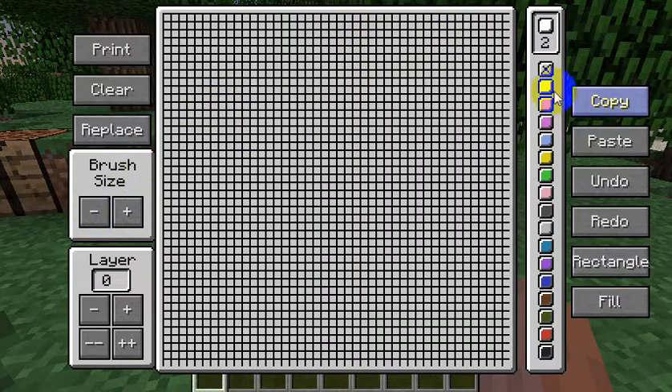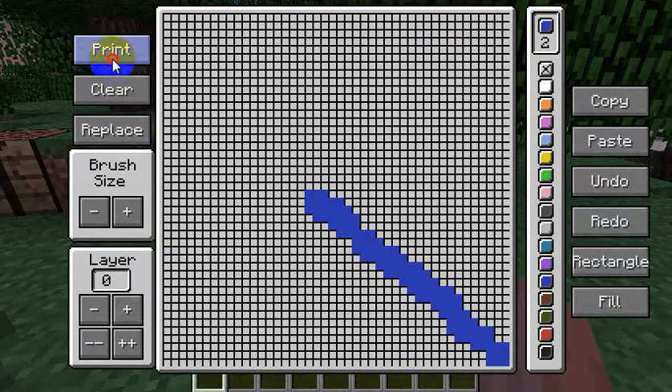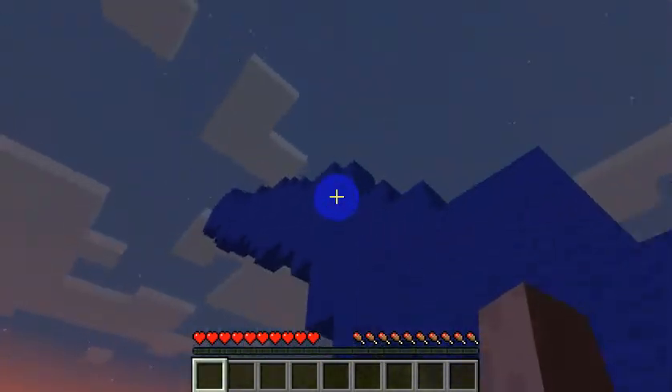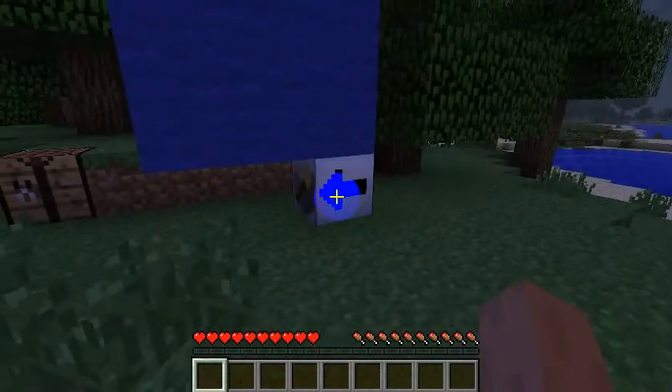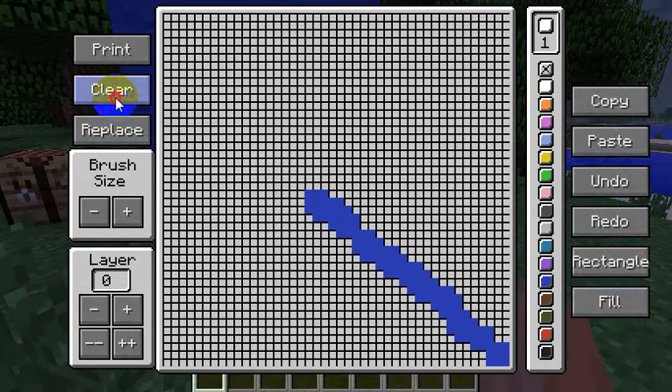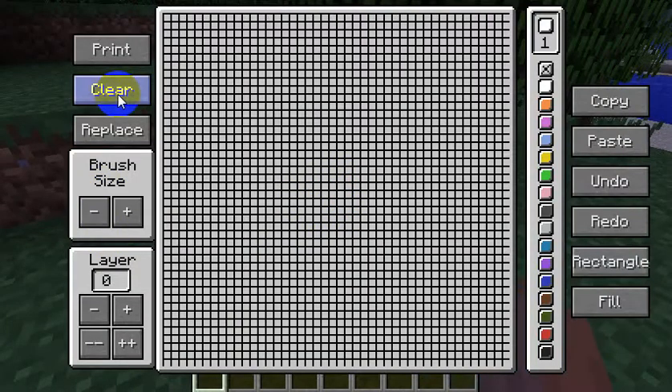I'm going to do brush size two, and then you can mess around with this. I'll use blue, and I'm just going to do this. When I hit print — look what it does — it prints it out! Isn't that just really cool? If I hit clear print, it goes away. You could make all sorts of stuff. Now you can do 8-bit pixel art by just doing this — I thought this was really cool.